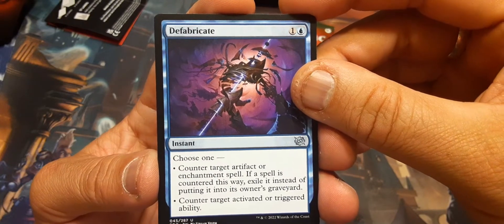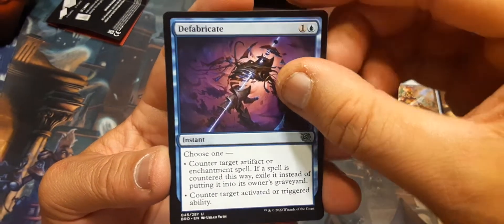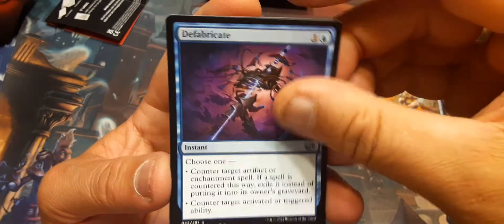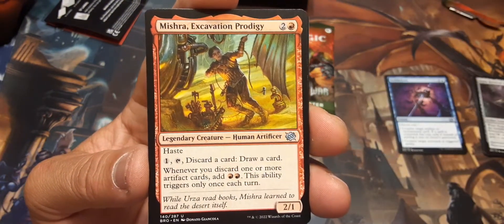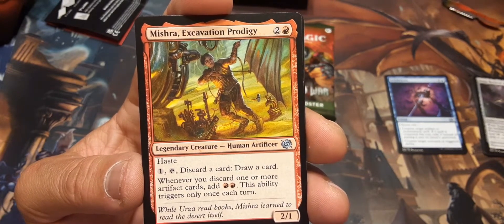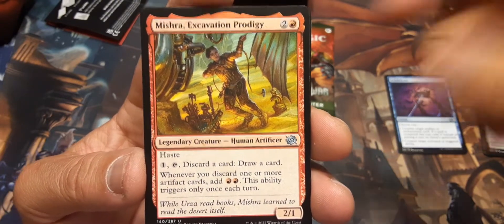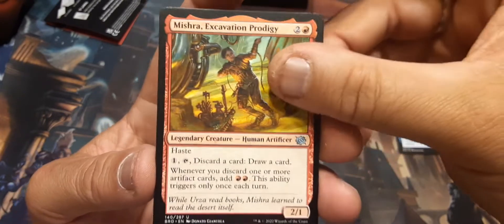Mishra, Excavation Prodigy — okay, Human Artificer, legendary creature. Haste. Discard a card, draw a card. Whenever you discard one or more cards, add two red — this ability triggers only once each turn. That's not bad, that's pretty good.